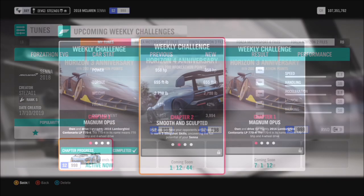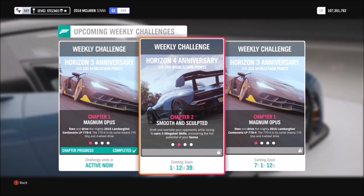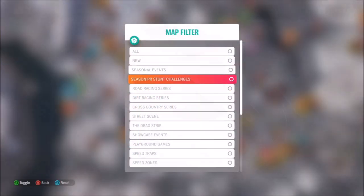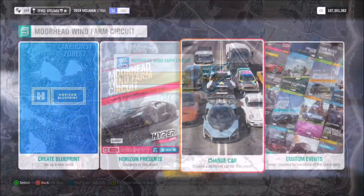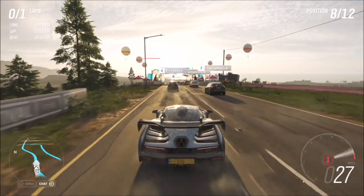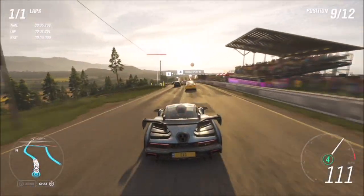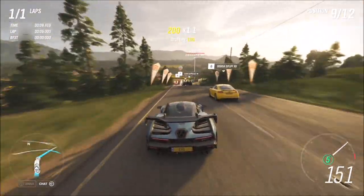The first challenge wants you to earn three slingshot skills. For those of you who are unaware, a slingshot skill is basically a drafting skill and then a pass skill. So for this you will have to do some form of race, and I recommend definitely doing a road race. I used the one I created a while back, which is just one lap on the Moorhead wind farm circuit. As you can see here, all you have to do is get a drafting skill and then just fly past them to overtake them.